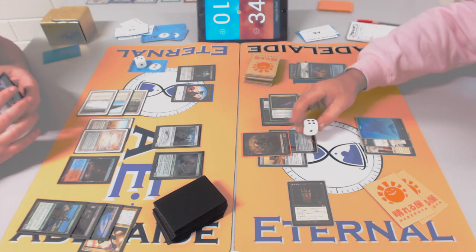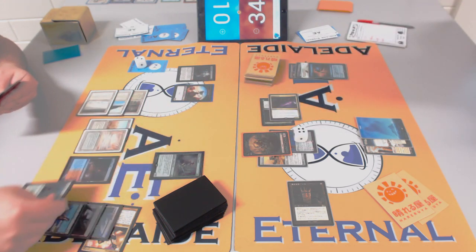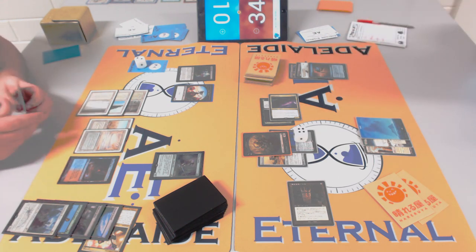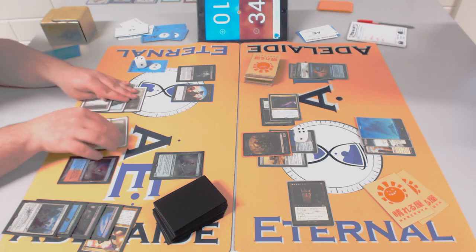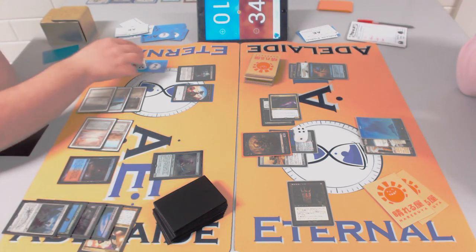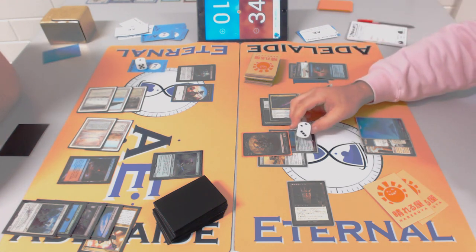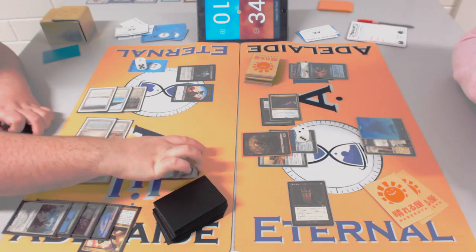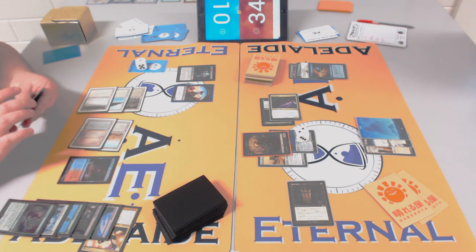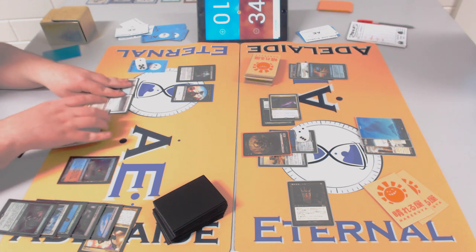Rob is up to six Jitte counters — now probably time to start using them. He is using them — you don't want to have to fetch another dice. Rob was gaining life off Batterskull. I like keeping at least four counters on Jitte to stop something really big from coming out, like a creature equipped with Sword. Six counters is quite a lot. He's using them to kill tokens now.